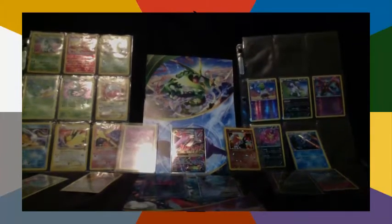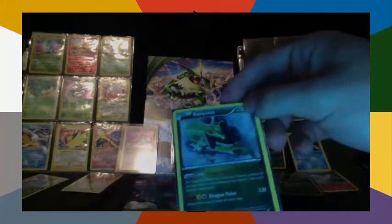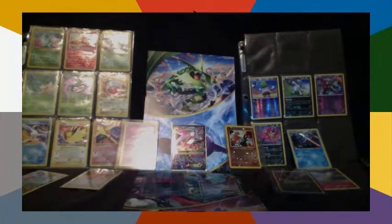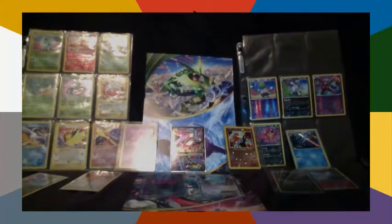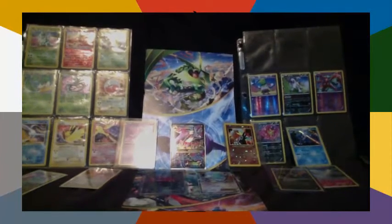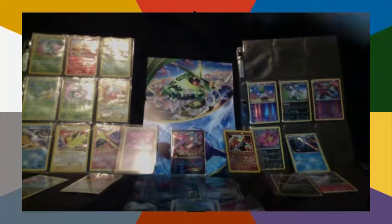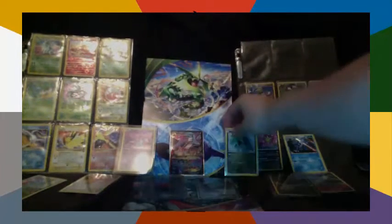Especially considering the energies needed aren't ideal. We got the Galactic Hollow promo — Black Star promo number 64. Set that down where no one can see it.